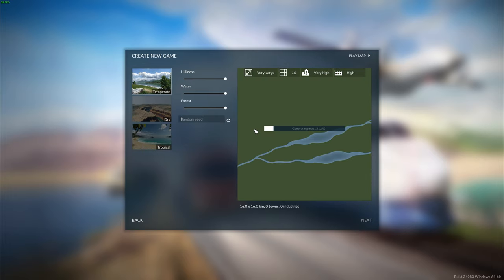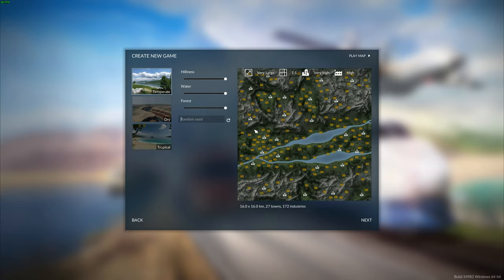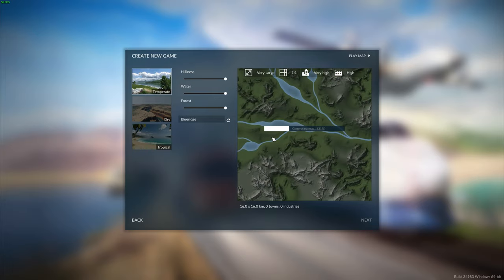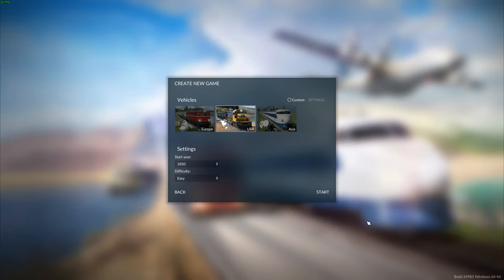On the map itself I've been playing around with seeds and giving different things names. We're going to call this 'Blue Ridge,' which is also going to be the name of the series. That's going to generate us this map right here, which I find quite interesting. I've taken a look at it, looked at the different towns and where things are situated, and I quite like it. Let's go ahead and go USA because I'm in the United States.